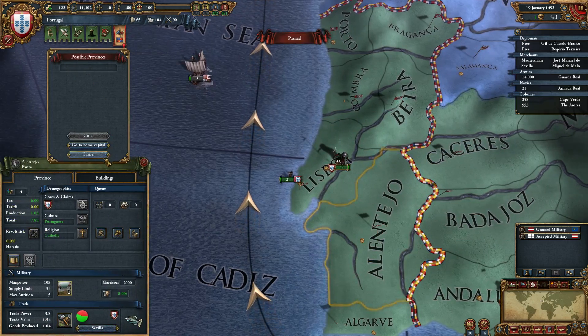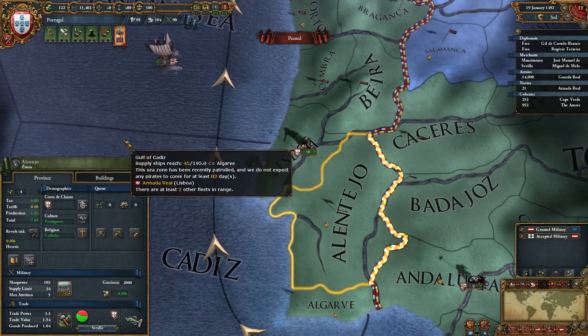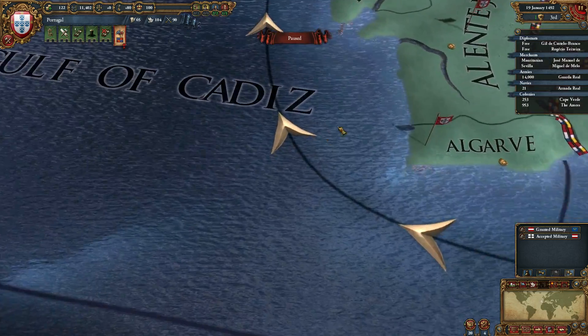The F key can be used to find possible provinces or to go to your capital. You can also use the Home key on your keyboard to take you directly to your home capital.